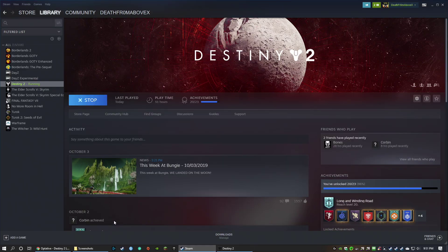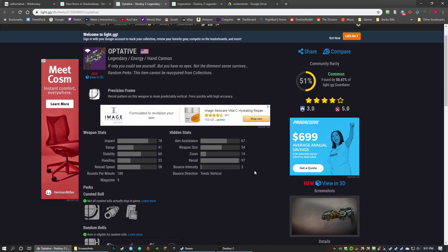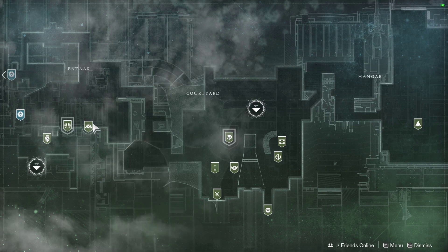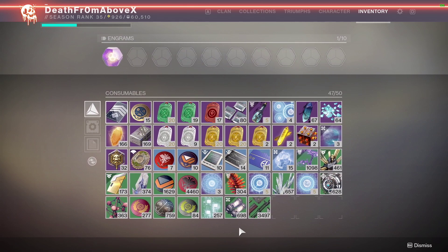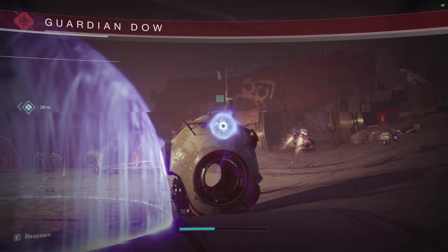Let's take a look at all the rolls you can get. Here's Optative — Legendary Energy Hand Cannon. Sources: you can get it from doing the Vex Offensive activity itself as a random drop from chests or the boss, or pick up a bounty from Ikora at the tower. She's right there — you can buy them for Vex Mind Components. You can also get it to drop from any of the Vex invasions that happen on the Moon.